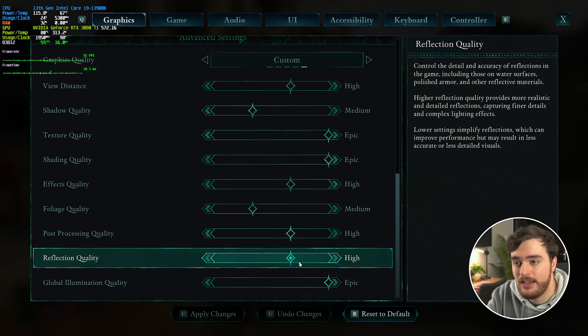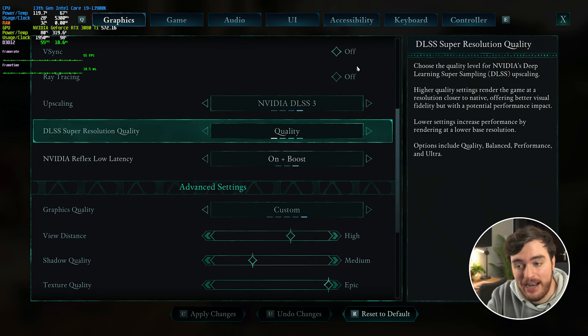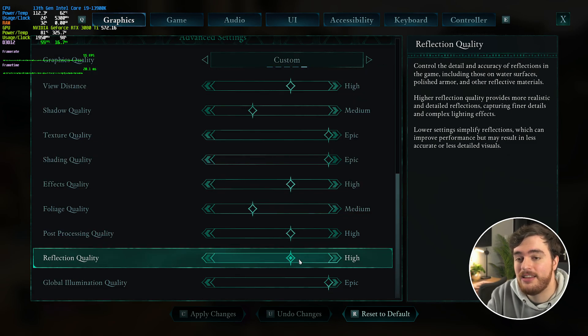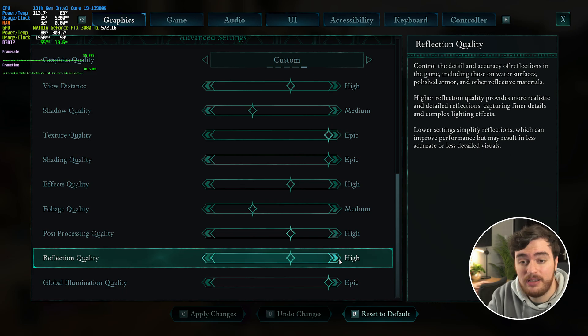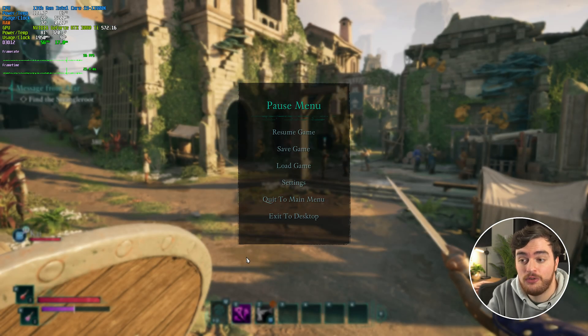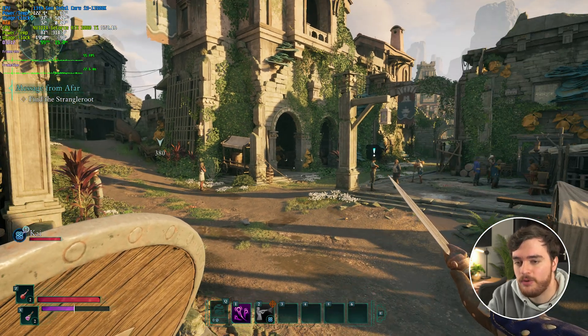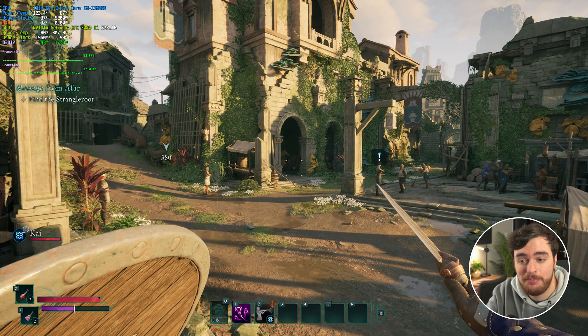Finally, reflection quality — I assume this would have much more of an impact with ray tracing turned on. But since ray tracing is off in pretty much all cases, I definitely wouldn't recommend playing with it on unless you're running something like a 5090. Reflection quality isn't going to change too much, especially on small surface areas like armor. Lowering it to low in a scene without many reflections does give a small performance boost, so medium or high is where I would leave this. We're still around 53 FPS.